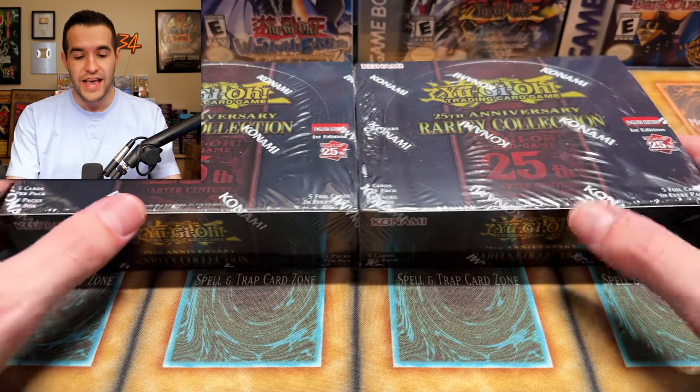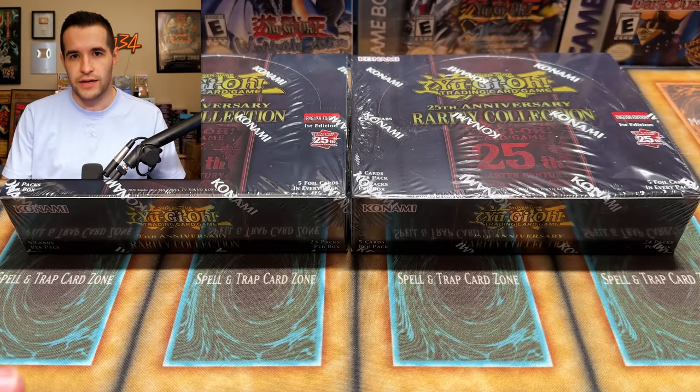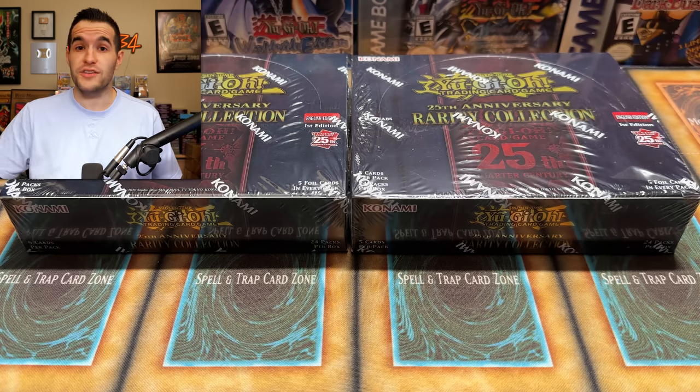It's going to be worth it because every time we pull something, we're going to add it to the binder. We'll probably open a few packs and then add, because if we do it every pack it'll take forever. I have two four-row binders, which is good because we have seven of each rarity and I want to put them all next to each other. It's going to be pretty messy but super fun — this is a 500-plus card set when it comes to unique cards. But before we get into it, we have a giveaway.